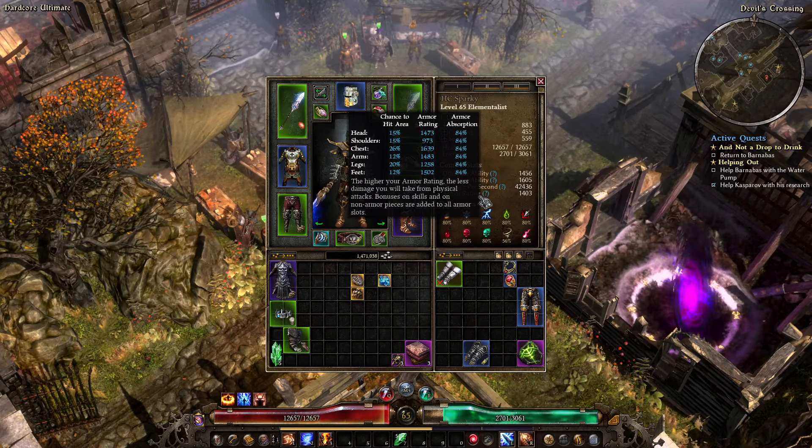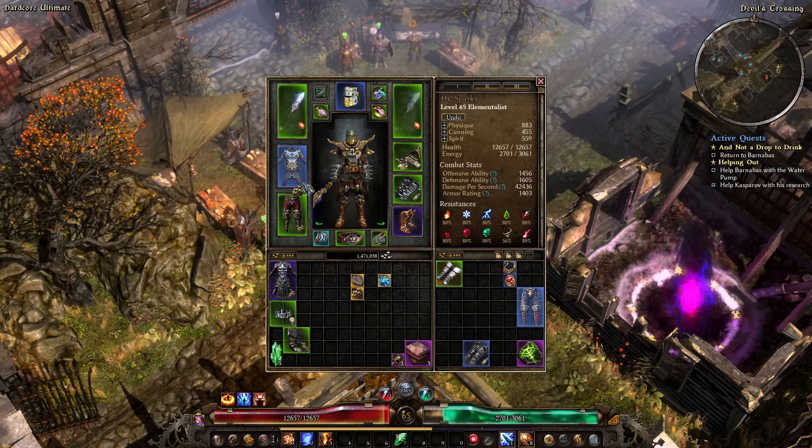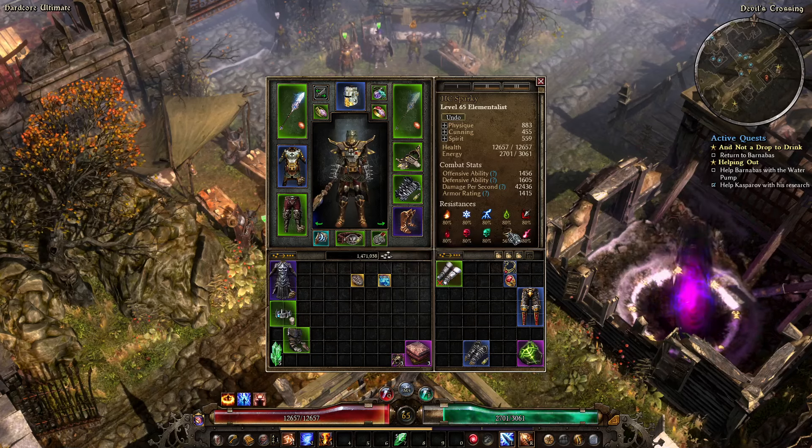We also swapped out the chest and helmet for the Empowered Perdition pieces, basically just for that 10% increased armor. You'll notice here 1403 — we basically just got 40 more armor averaged over the entire set. If we get hit in the shoulders it's going to hurt, but everywhere else we should be pretty good.